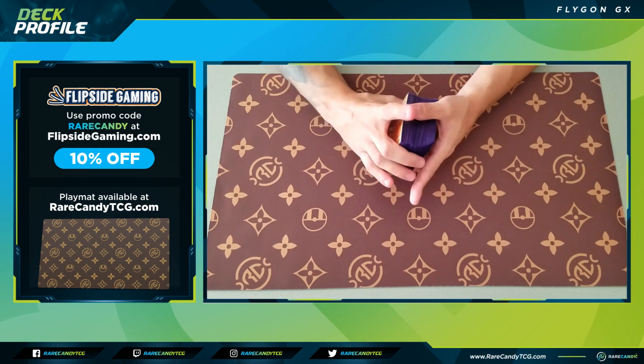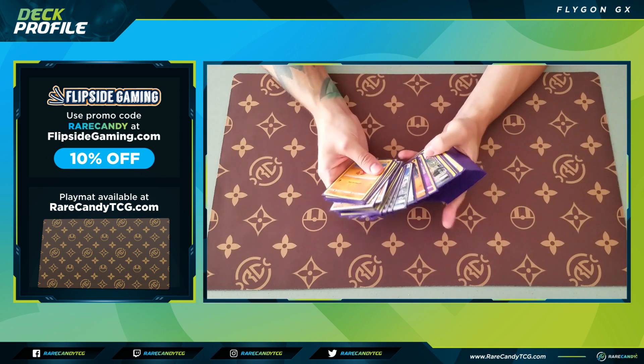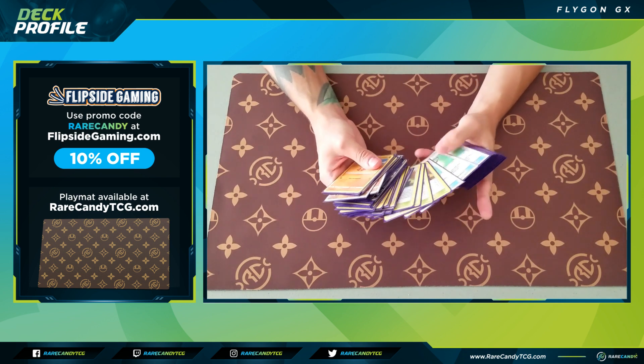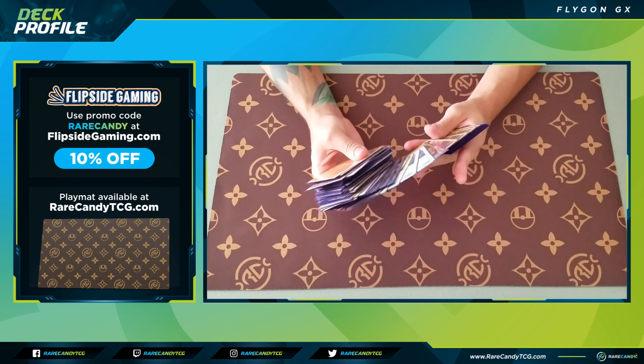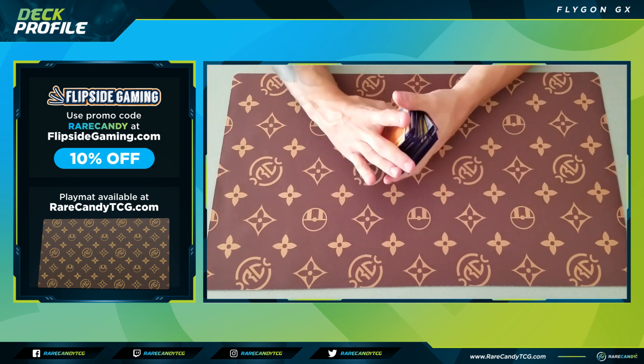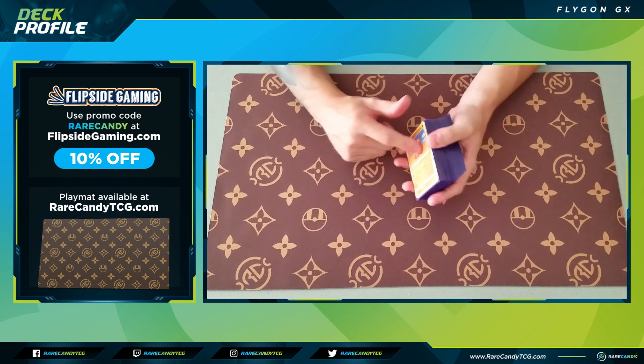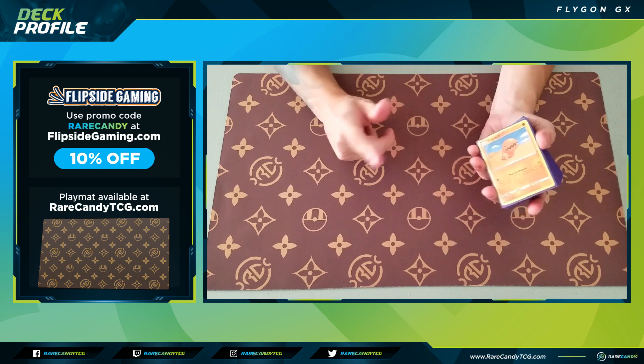Welcome back everyone, it's Eric from Rare Candy. Today we are back taking a look at another Cosmic Eclipse deck profile — we're going to be looking at the new Flygon GX, a new stage 2 Pokemon GX from the new Cosmic Eclipse set. This is the same list featured in our recent testing rounds video, so if you want to see how this deck looks in action, I'll have a link down below in the description.